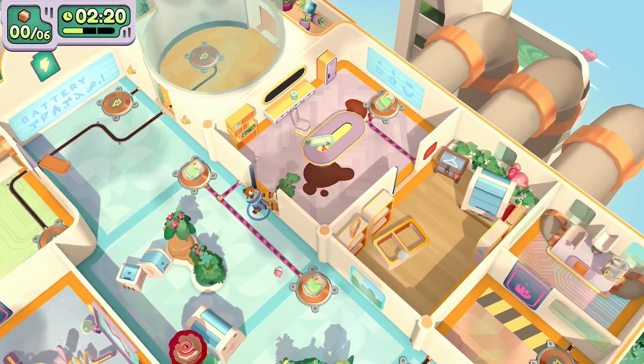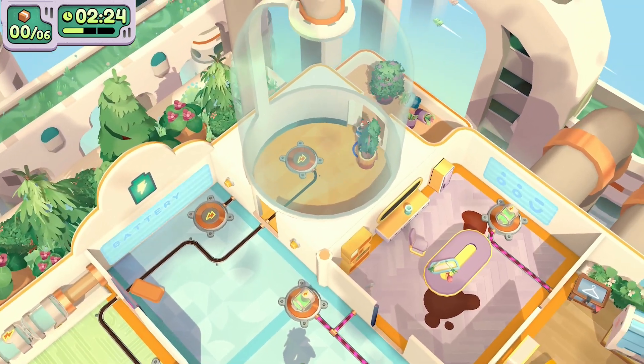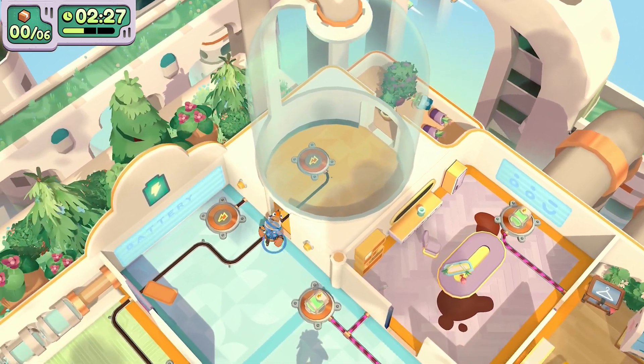We're finishing that first objective now. The second one is to deliver the flamingo first, and then the last one is to put all three batteries into the truck as well.